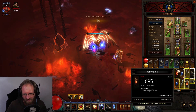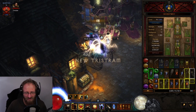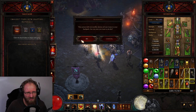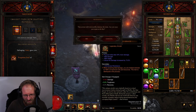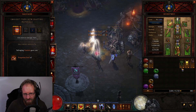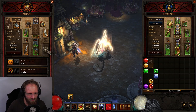Usually the amount of legendaries you find is really high, especially the deeper you get into this Vision of Enmity - the deeper you go the higher the drop chance is. There can also be goblin rooms here that are completely filled with goblins - I've had that many many times. Let me disenchant the gear here first and salvage it. My follower lacks a shield, there we go.